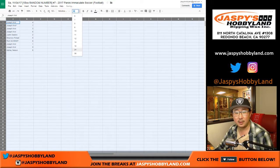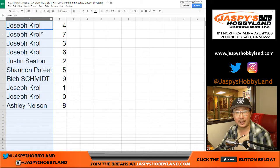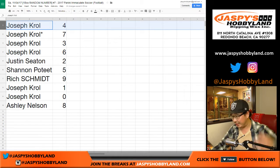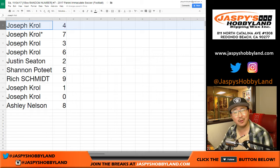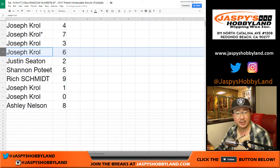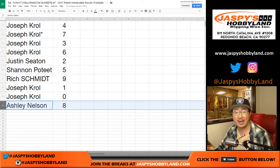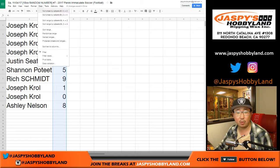It's a great format — if you're lucky, the entire box could come in fours, so you could get the whole box with just one spot. There's no other break where it'll do that for you. So there you go: Joe with four, seven, three, and six; Justin with two; Shannon with five; Rich with nine; Joe with one and zero; Ashley with eight. Let's order these numerically.